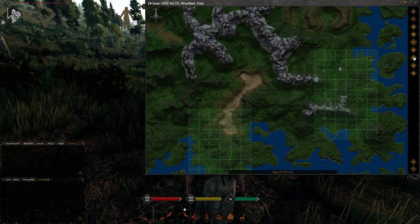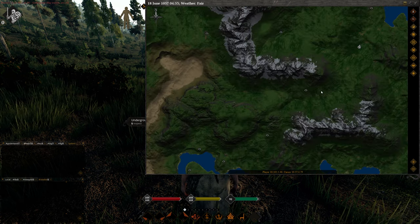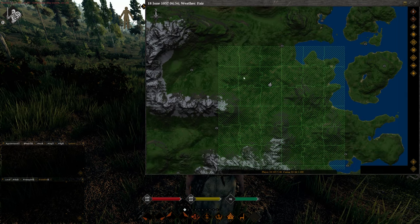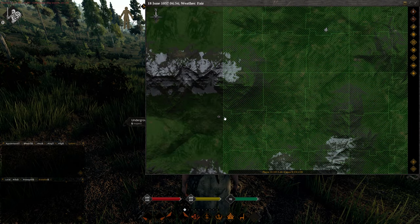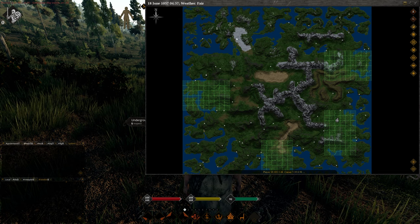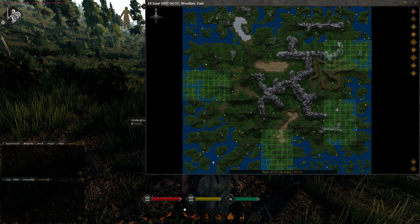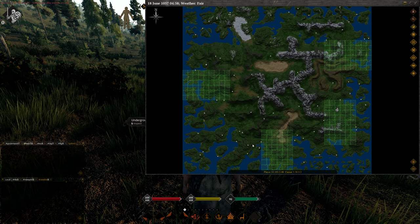Next up is the trading post tab. Click that and it shows you all the active trading posts in the world. These are player-owned trading posts — they're never in the green zone, but as you can see they're just outside its boundary. If you want to trade you can go there and make some currency. Trading posts are placed all over the map by players who want to trade, so it's convenient, but it can be risk versus reward as you can be ambushed by players.